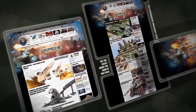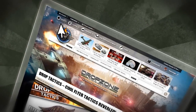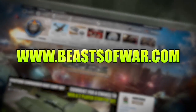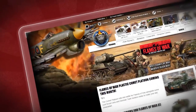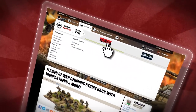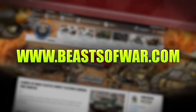Humanity has been driven from Earth, but now it's time to take it back. Join the reconquest and fight the scourge on the Drop Zone Commander Hub at BeastsOfWar.com. The new Flames of War 4th Edition brings you the battles of World War II in epic 15mm scale. Go to BeastsOfWar.com to get the latest in news, tactics and tutorials.